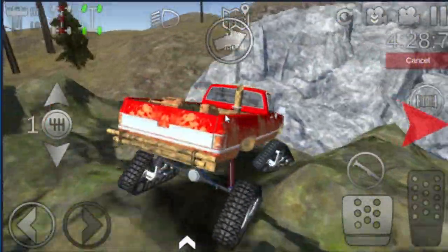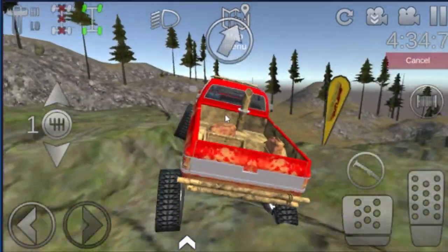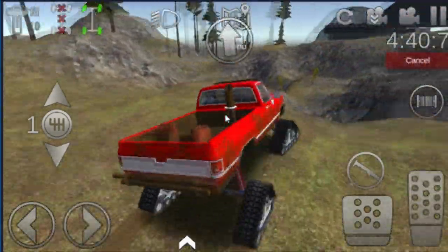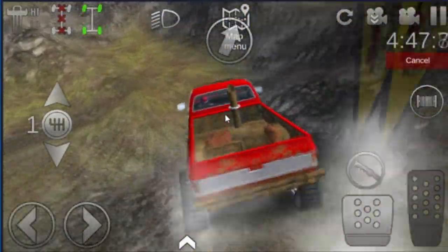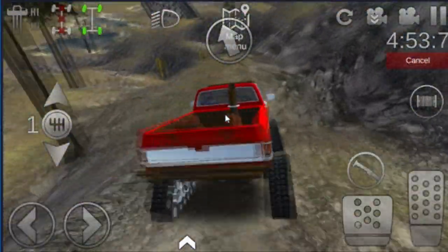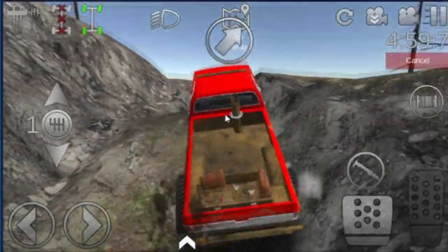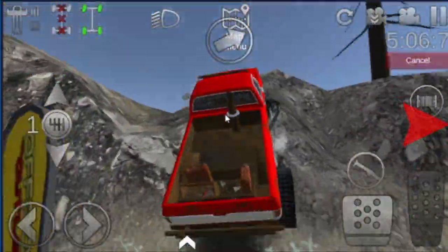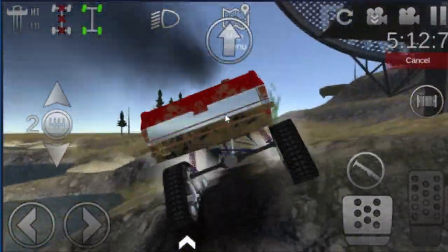It's a little confusing on some of these checkpoints because you really don't know which one's the actual checkpoint since they just don't disappear — they're just constantly there. I guess we're not climbing up those wooden log stairs. This is actually pretty cool — I like this little descent. If I was just trying to fly through here I probably would have flipped all the way down there, so it's pretty nice.